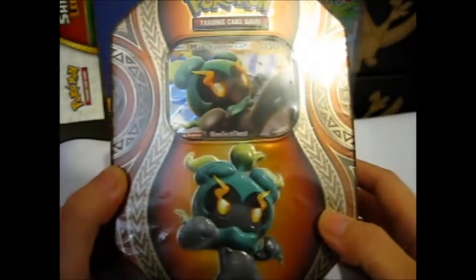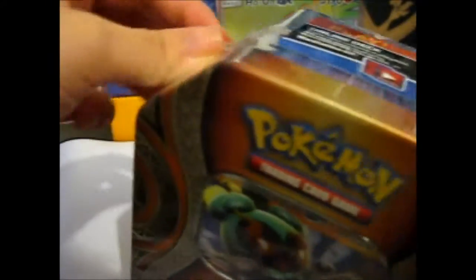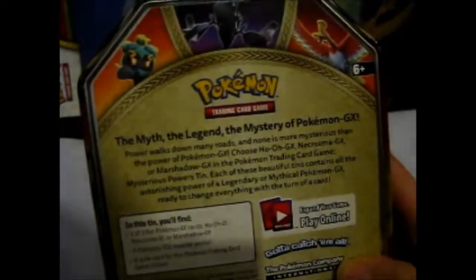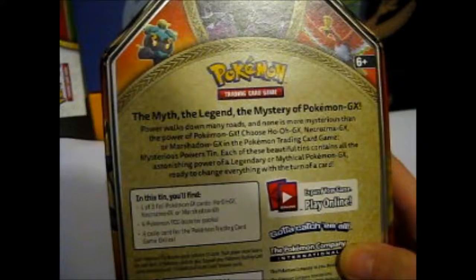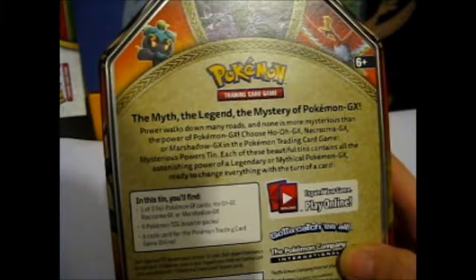So, as you see, we have Marshadow and all its cute, shiny fist-fightiness. The description on the back — I'll put in a clip of when I said it, but I'm going to say it again. The Myth, the Legend, the Mystery of Pokemon GX. The Power walks down many roads, and none is more mysterious than the power of Pokemon GX. Choose Ho-Oh GX, Necrozma GX, or Marshadow GX in the Pokemon Trading Card Game Mysterious Powers Tin.